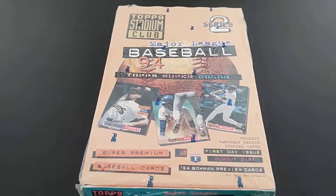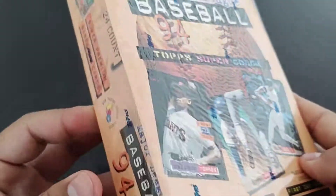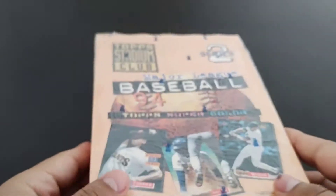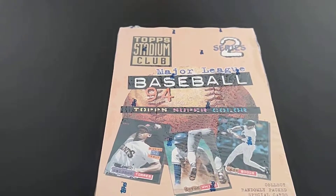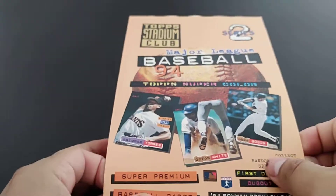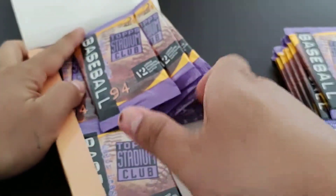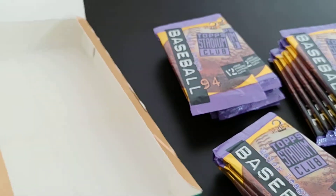Hey, what's up guys! Today I got a box of 1994 Topps Stadium Club Series 2, bought this off eBay. There are 24 packs in this box. Not sure what's in it as far as rookies go — looking more so for inserts. I'll try to make this quick as well. Hopefully the cards are not bricked — you never know.